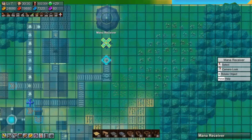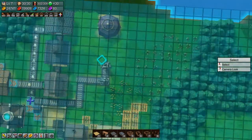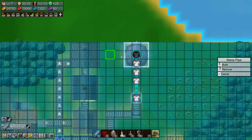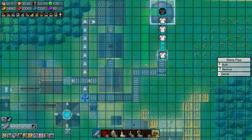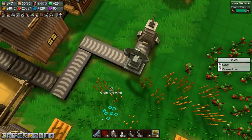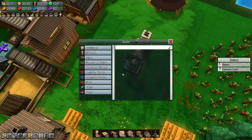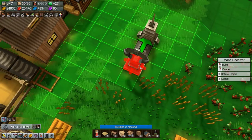I don't actually think we need the Mana Receiver — or do we? I don't think so. I think we just need to stick in some Mana Pipe and go up there. That works. And I suppose we'll tell it to come back down here. Let's just delete these for now, because we do need the Mana Receiver then.